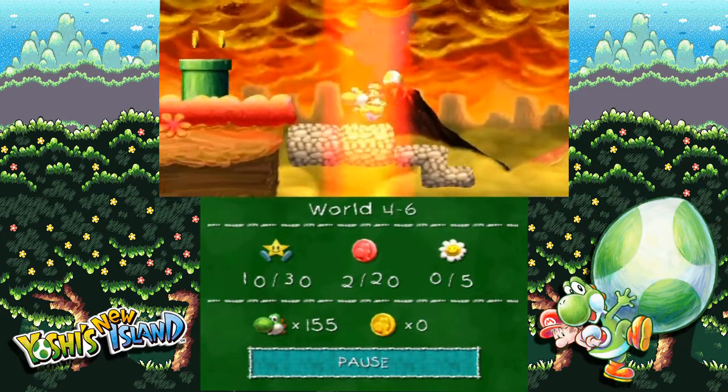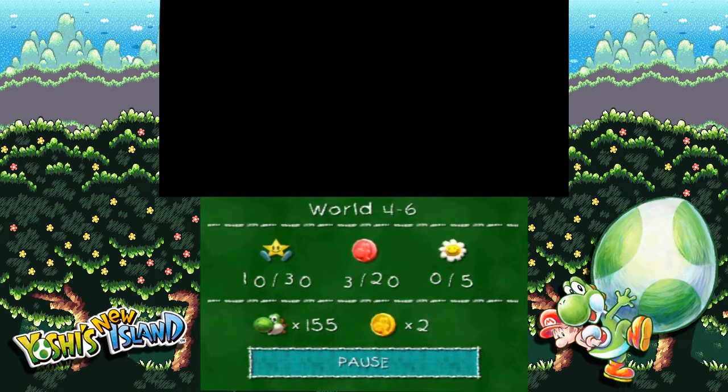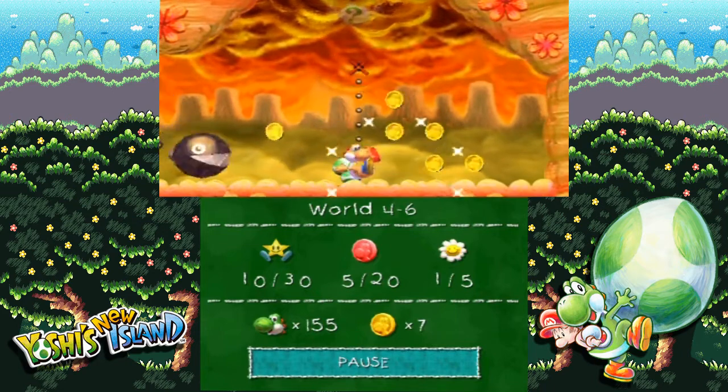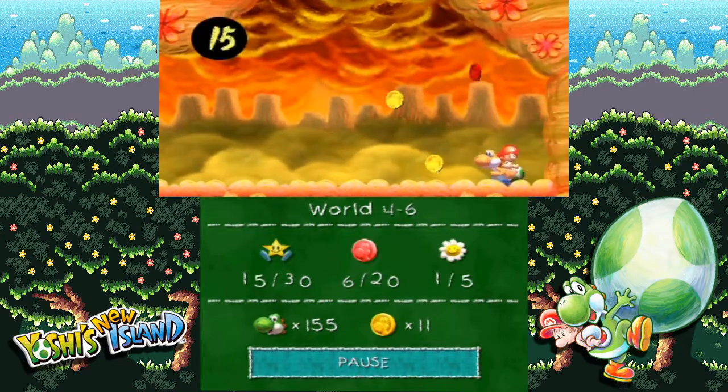So go up here, but you have to do it quickly before the lava chomp, or chain chomp, lava rock, chomp shark, or whatever jumps down and destroys it. That's a chain chomp — a chain chomp is the one that's chained up. I don't know what the falling ones from the volcano are, but that's probably a chomp shark.